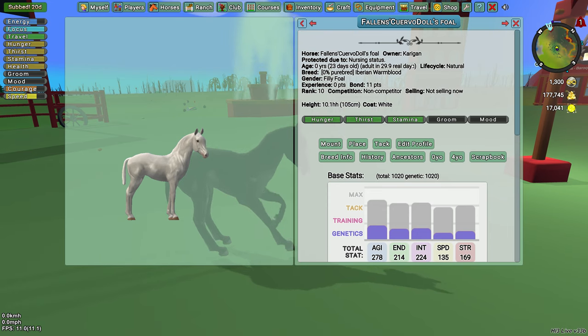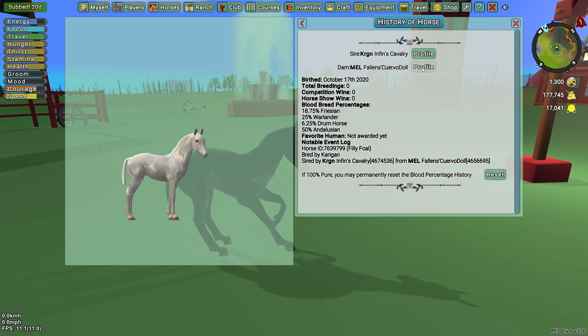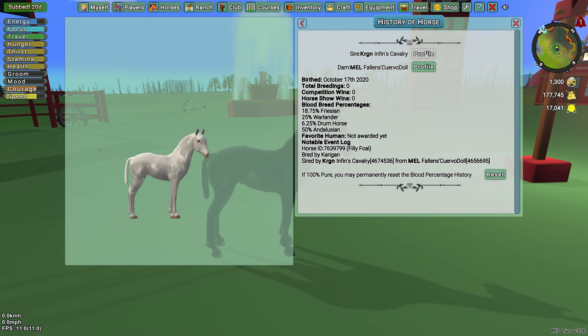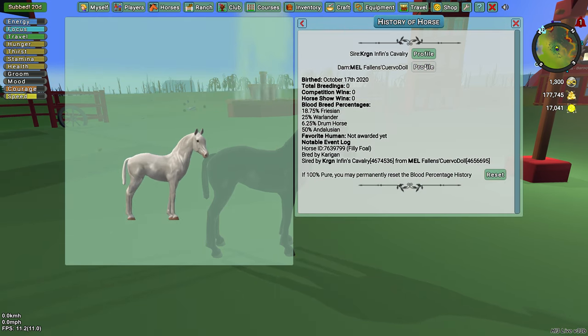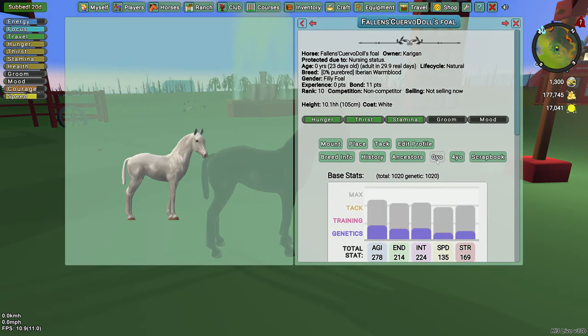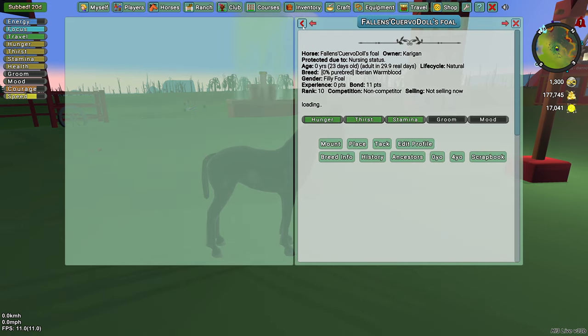Wow, that is interesting. I got a white Iberian Warmblood filly out of an Andalusian and a grey. This is her mother — she's another one of my favorites. I like her color, I changed her mane to look white, that's why I kind of like her so much because of the way I decorated her. Her dad is actually a grey Andalusian — he's 15.3 hands, whereas Querverdal is 16 hands. So my guess without even looking at her zero year old is that she was born at like 9.3, which is very common. In my Andalusians they're usually like 9.2 or 9.3 hands, and usually about 100 centimeters, so she's got about 15.3 when she becomes an adult.